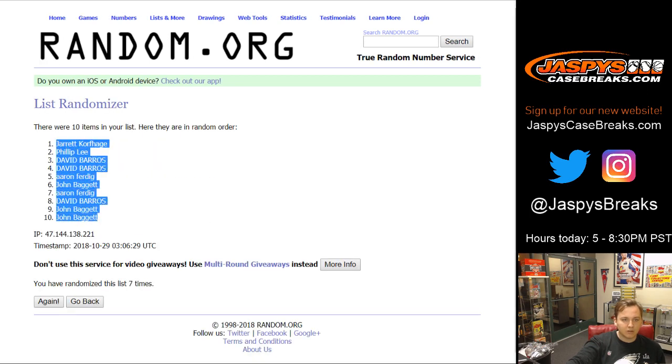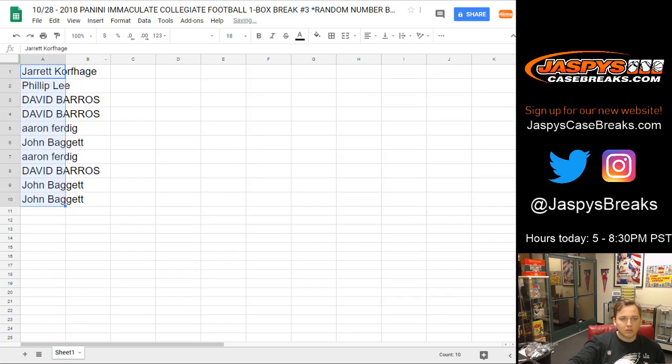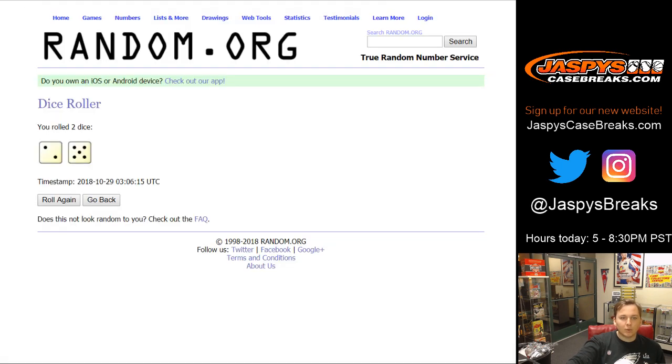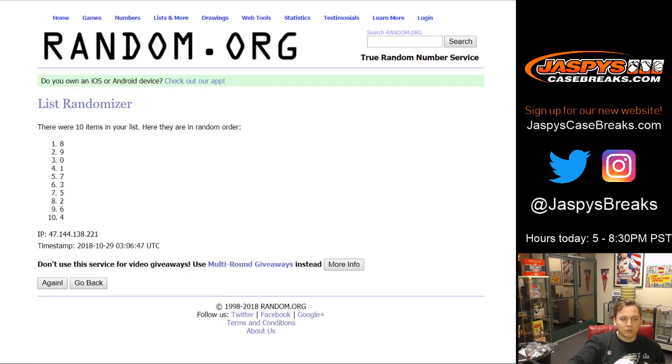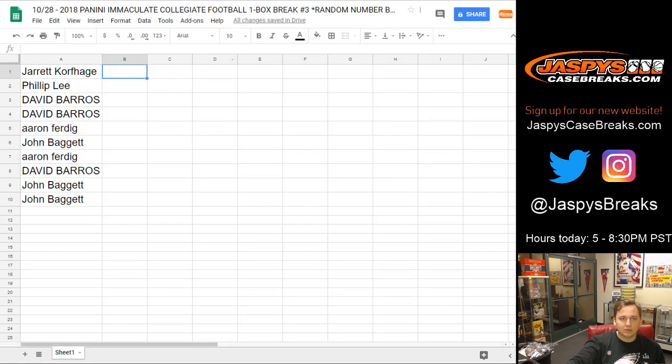Seven spots. We've got Jarrett down to John. Now for the numbers — 7 times: 1, 2, 3, 4, 5, 6, and 7. So 2 down to 6. Jarrett, you got number 2. Phillip, you got number 8. Dave, you got 0 and 1. Aaron, you got number 4. John, you got 3. Aaron, you got 5. Dave, you got 9. John, you got 7.